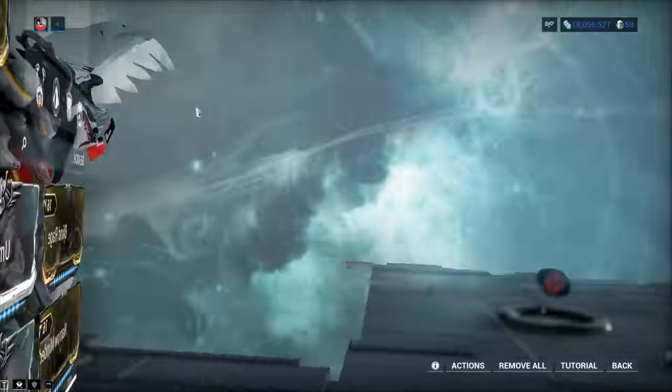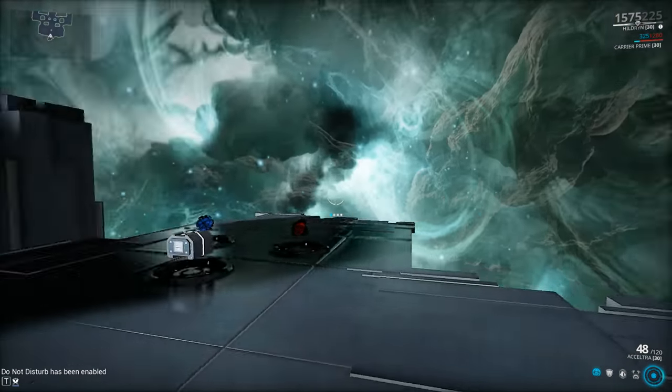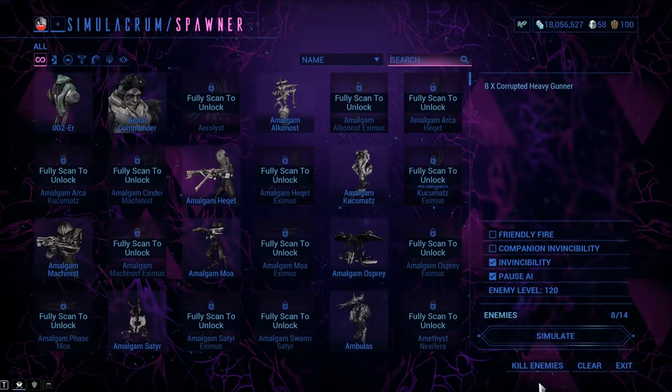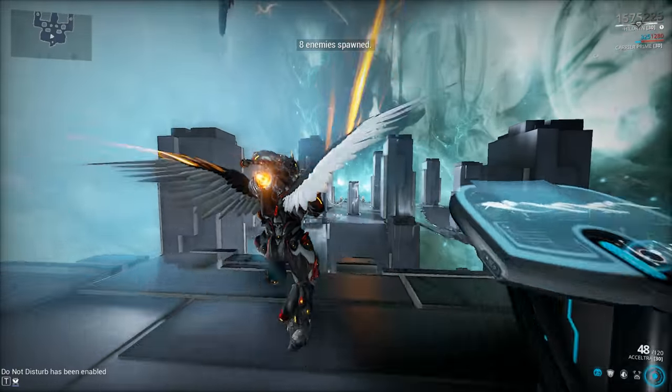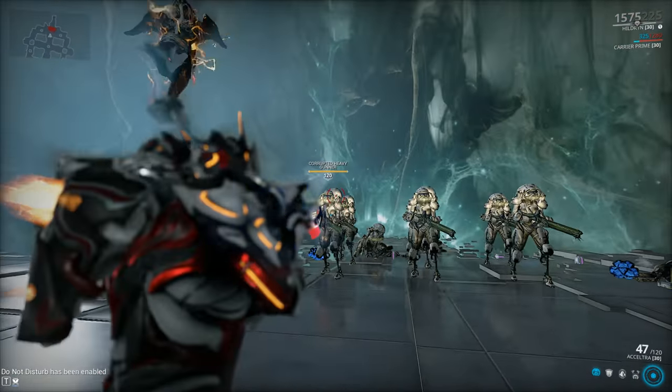Testing on Corrupted Heavy Grunts at level 120. No Corrosive Projection — that would skew the test results. We'll keep Carrier but he has no weapon so he won't modify the damage. Guys, go for headshots if you can.